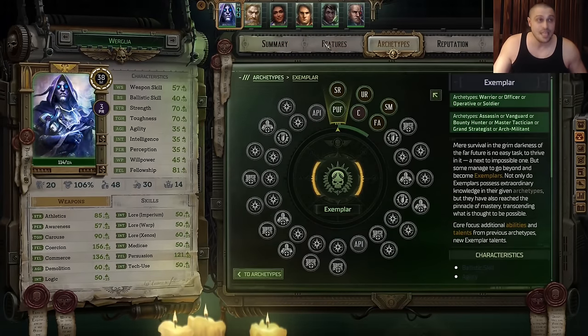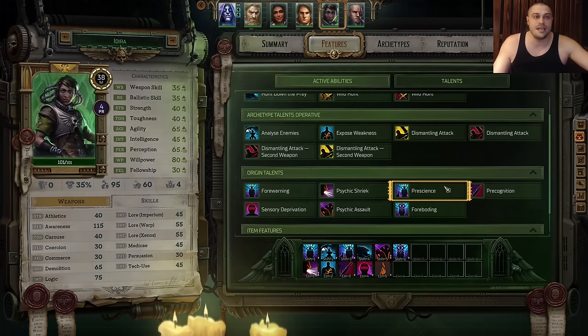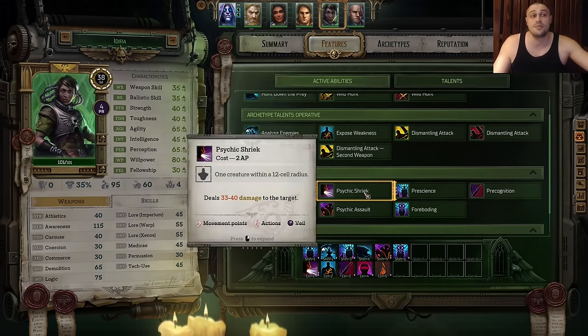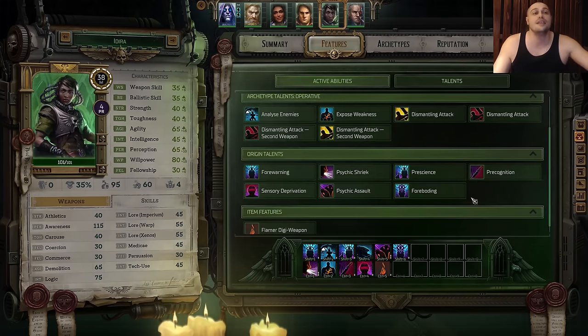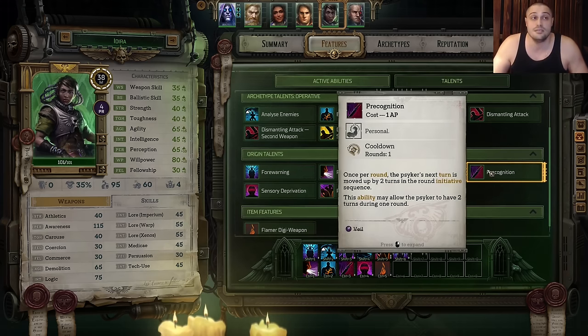How do we play Idira? You need to prepare enemies in round one with Analyze, then buff up allies with Pre-Science, Foreboding, and Forewarning. Blind enemies and try to shoot with a sniper or Psychic Shriek. On the next round go with Analyze into Expose, then opt into Psychic Assault for AoE damage — usually in round one enemies are far away, it takes one round for them to assemble and get close by, and this is when Psychic Assault starts to count. Do not forget to use Precognition every time you have one Action Point — it speeds up her initiative for the next round, and sometimes she can even play twice in a single round.